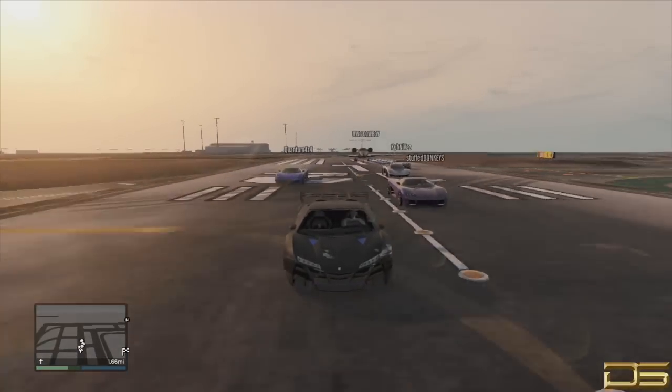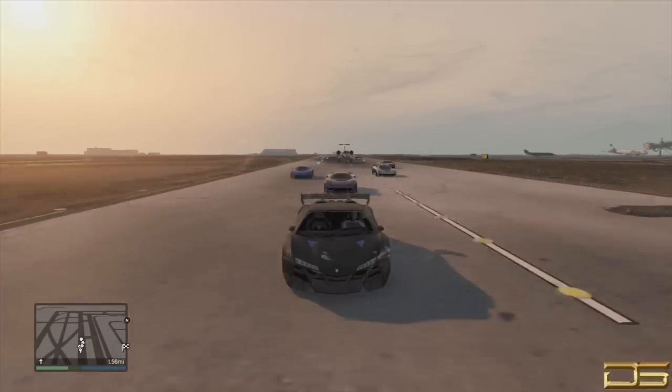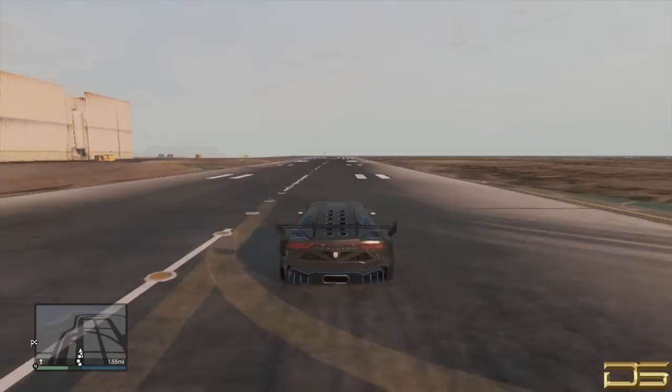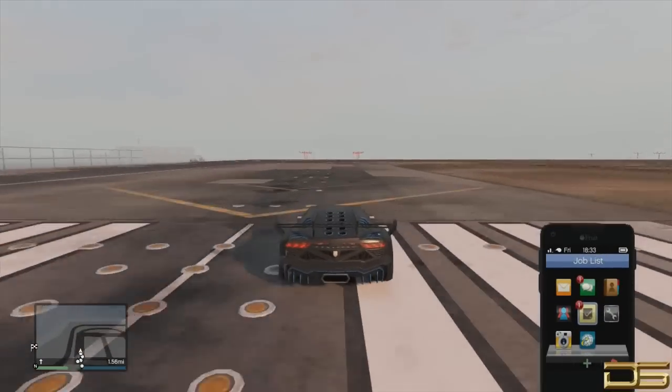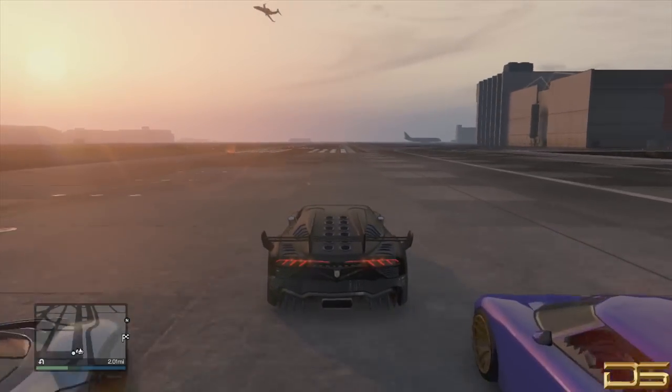This next test we have two Entities, Turismos, and Adders. As you see, the Zentorno definitely has the best acceleration even compared to the Entity, which had the best acceleration before. As you see back there behind me, I have a really good amount of space in between us.